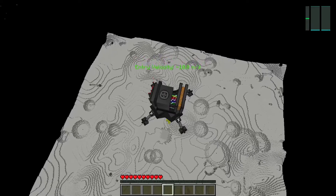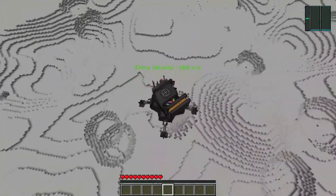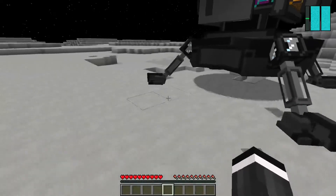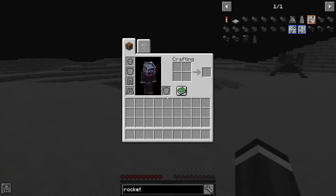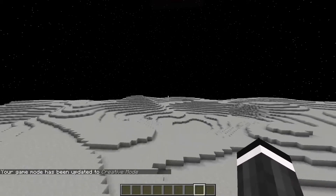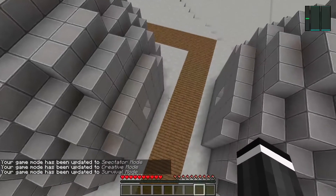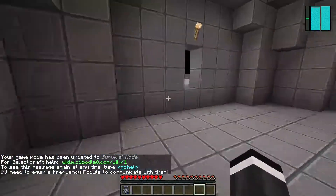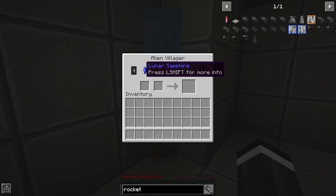You can see the moon as you're falling down toward it. Once you get really close to the ground, hold space even more to slow down, then lightly hold it to land gently. You can then access the rocket's inventory, which still has some fuel and the nine rocket launch pads in it. I'm going to spectator mode to quickly find one of those villages.